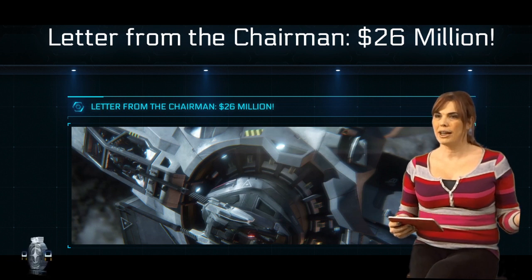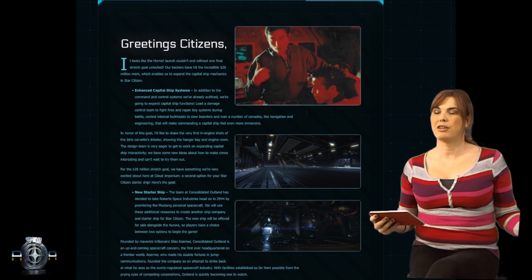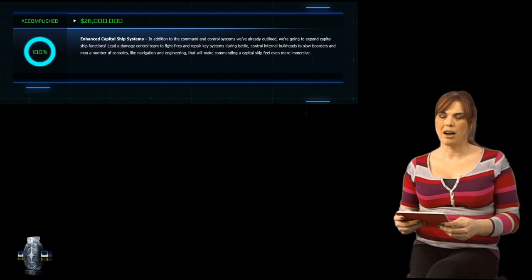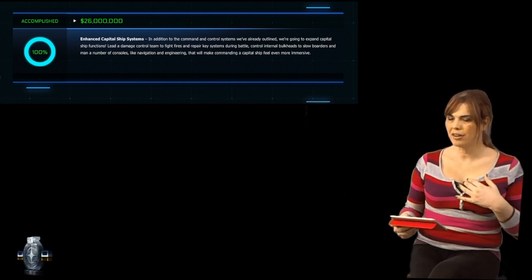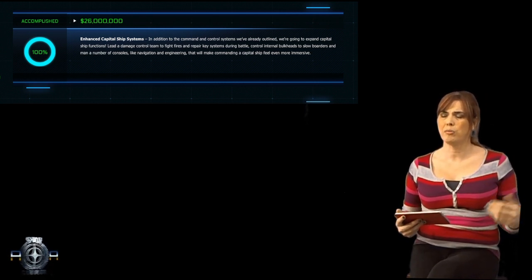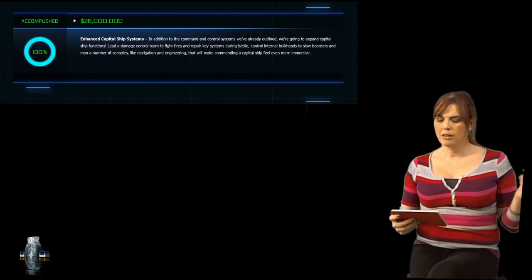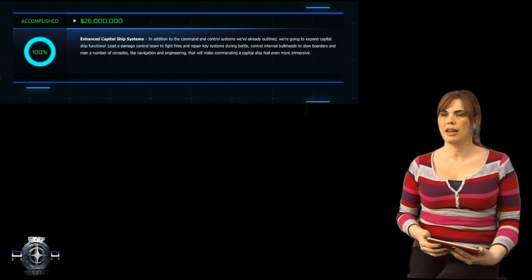Early on Monday morning Chris Roberts had to do another one of those 'yes we hit this wonderful stretch goal' letters. This time it was the one for 26 million dollars, and that unlocked the capital ship systems. What that is going to do for us is give us the opportunity to take part in damage control parties, security parties, man consoles and systems, and all sorts of other key stations during battle — and that is going to add immersion to the game.